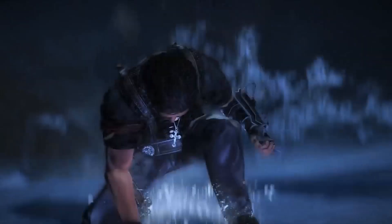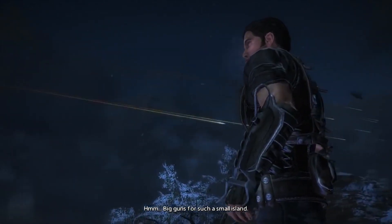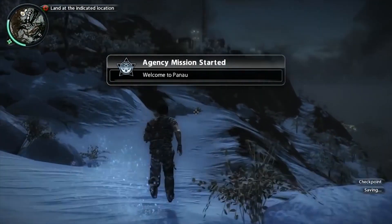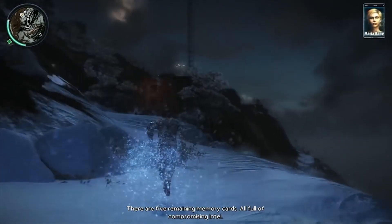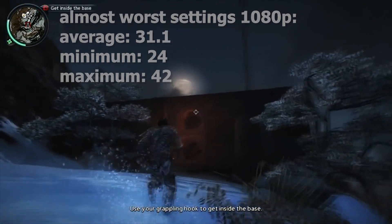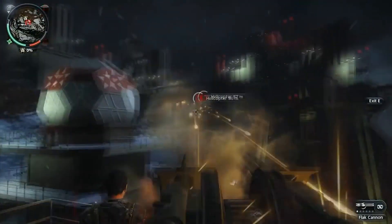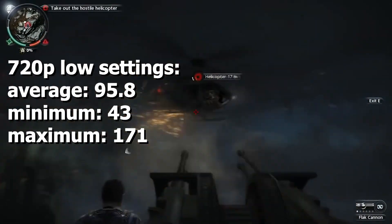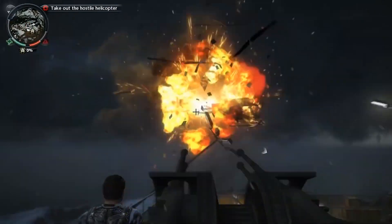Coming up is Just Cause 2. I really recommend you playing this game — it has a great story mode and it's really fun to mess around the map. But if you got a laptop like this, then it's a NO. Playing with 1080p was horrible and almost impossible to play, it was lagging like crazy. But then I reduced the settings to almost worst and got an average of 31.1, a minimum of 24, and a maximum of 42 fps. Playing with the reduced settings was a lot better, but it still wasn't smooth enough. And with 720p we got an average of 95.8, a minimum of 43, and a maximum of 171 fps. Playing on 720p was good, but the graphics weren't.